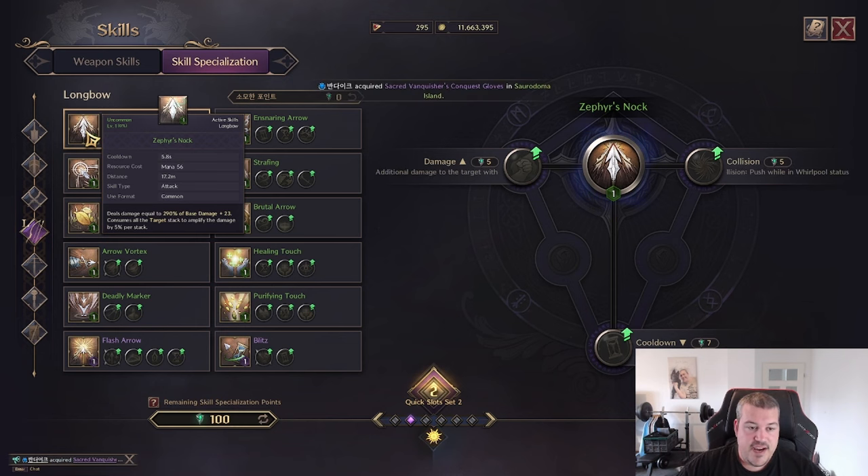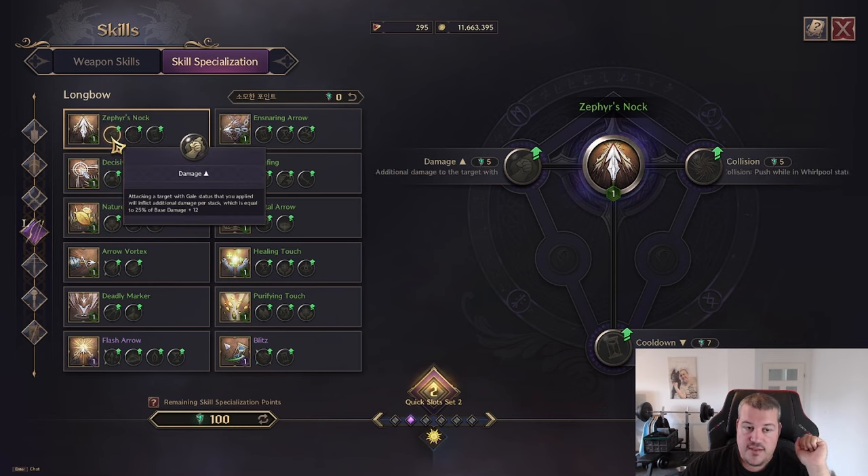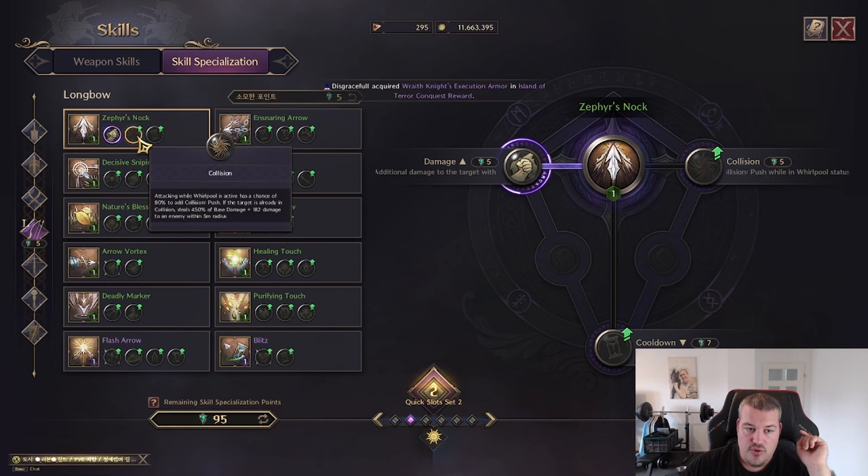We're going to start with the Sapphire Snag. That skill has decent base damage and it consumes all the target stacks you're able to apply — each stack increases the damage by five percent. Target stacks are basically the debuff the bow applies with numerous other skills. You also have the option to turn it into a gale that deals AoE damage, similar to what we've seen on the crossbow.